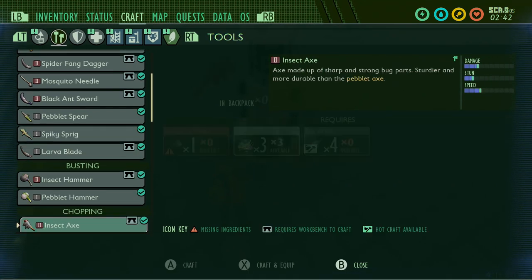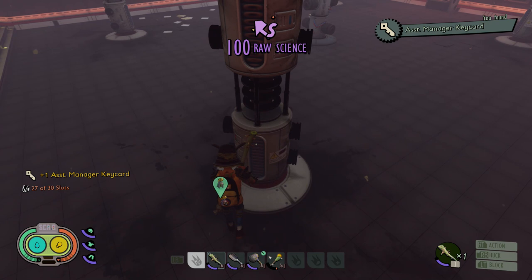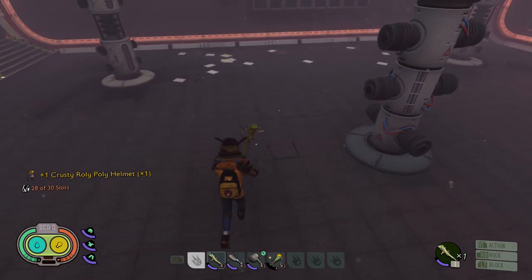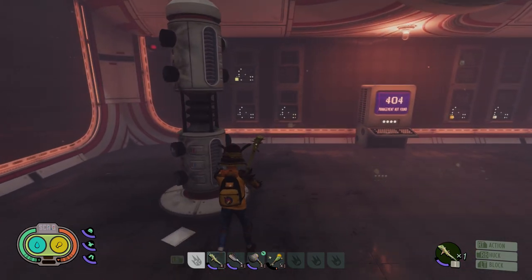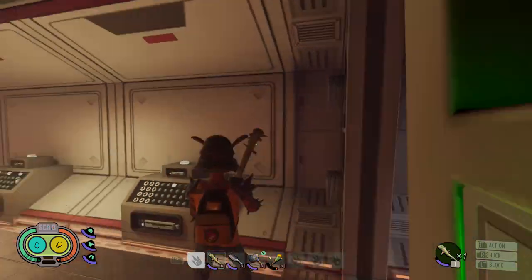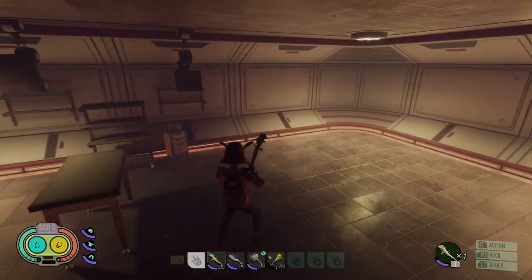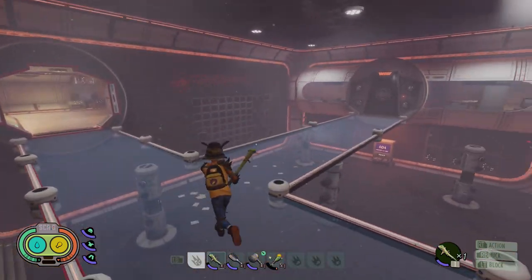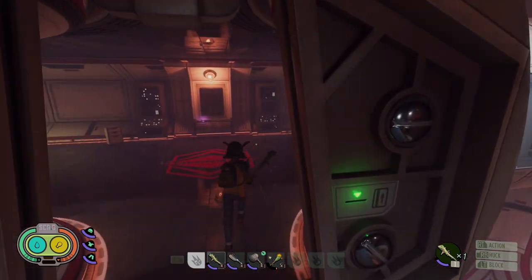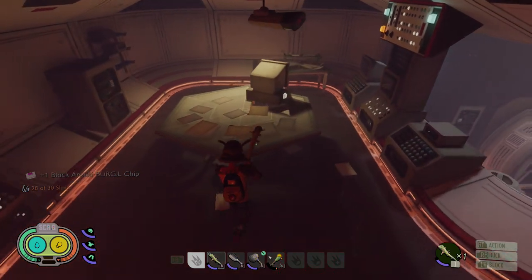I'm just going to clear my inventory to make sure I pick up anything I'm meant to grab. There we go — 100 raw science and the Assistant Manager key card. That Assistant Manager key card could potentially open up the haze laboratory or the sandbox laboratory that needs a key card. It opens up any doorways with this clearance. And there's the black anthill Burgle chip — we'll take that to Burgle and see what it unlocks.